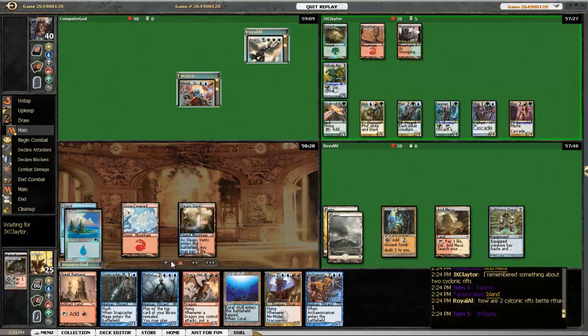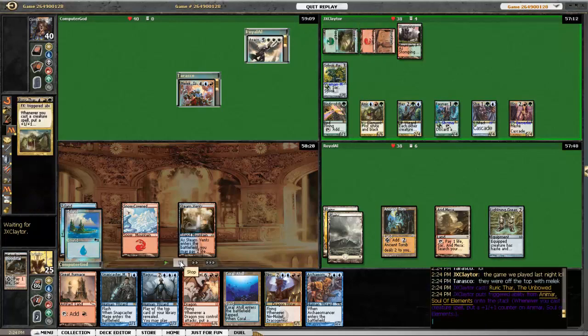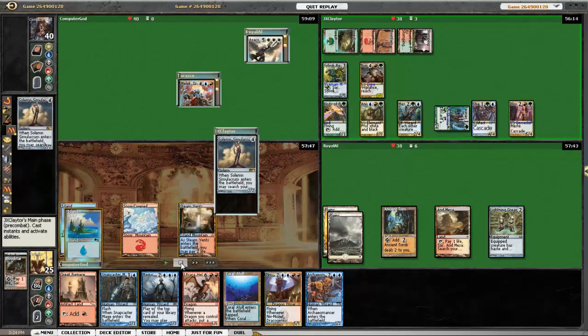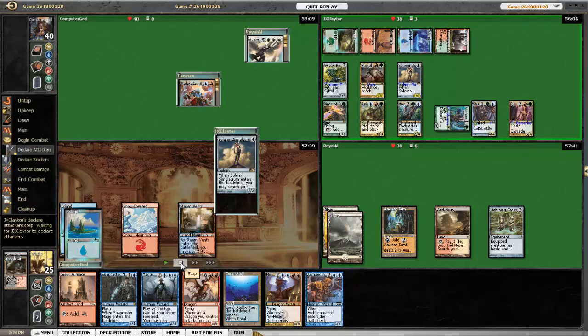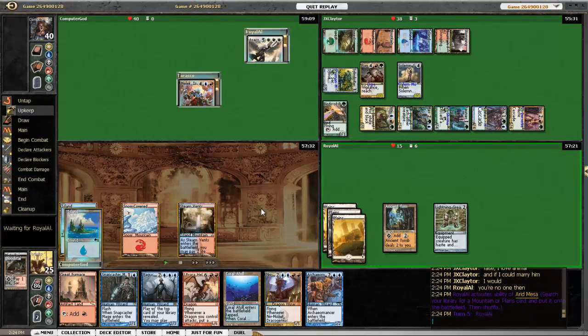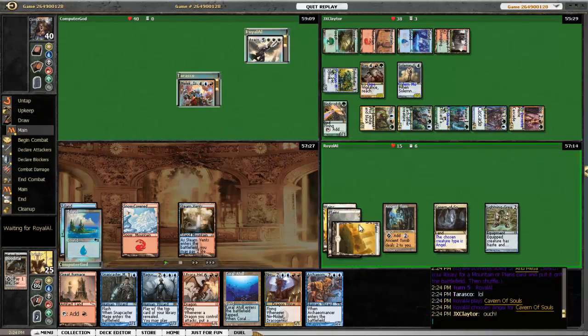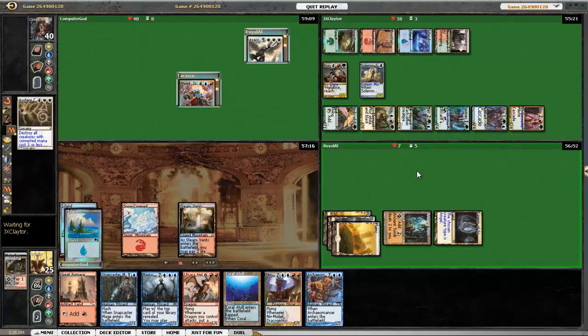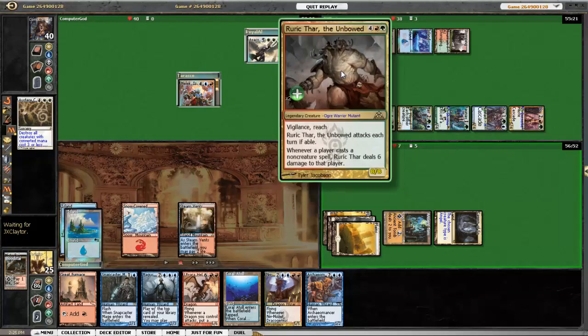What he decides to do is play Rurik Thar. So he's in a really good spot right now. Then he uses Fauna Shaman to get Solemn Simulacrum for free. This time he decides to attack the Avacyn player for a whole bunch and drop him to 16. Avacyn is able to play Austere Command, so he drops down to 7 because of Rurik Thar, and wipes the board.